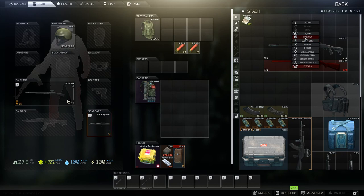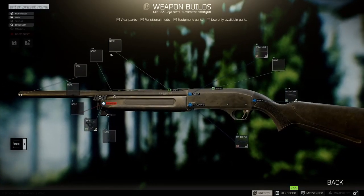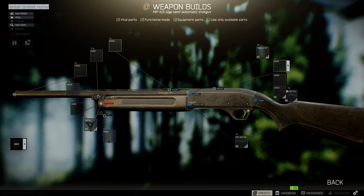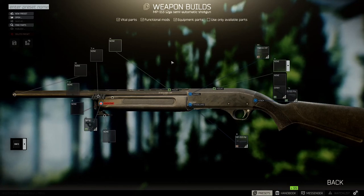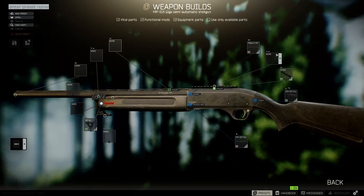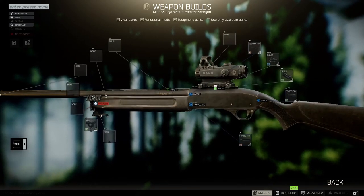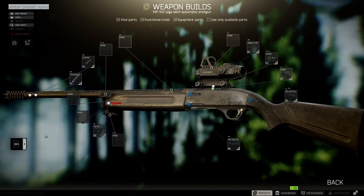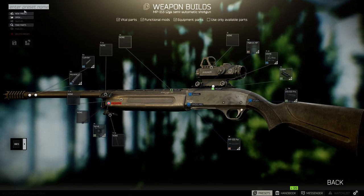You right-click on your weapon and you can go to modding, but more importantly you can go to edit preset. The reason why I like edit preset is because you can look at any slot and it will show you which items are compatible for this shotgun. Even if you don't have any of these in your stash, they show up because it's essentially allowing you to build your own loadout for this specific weapon.